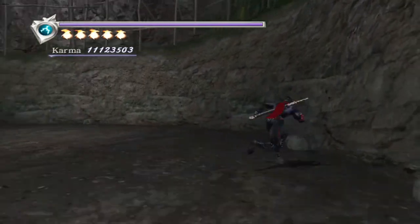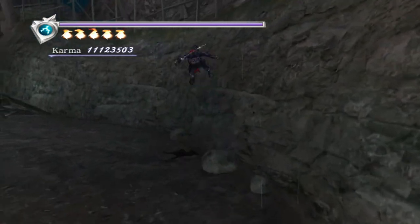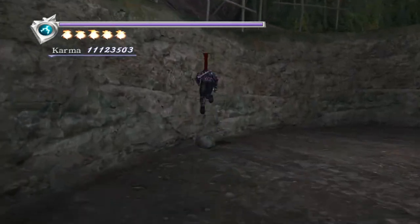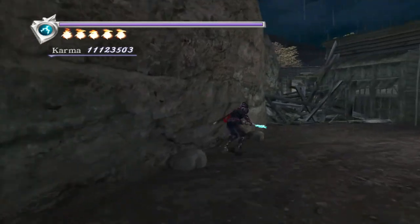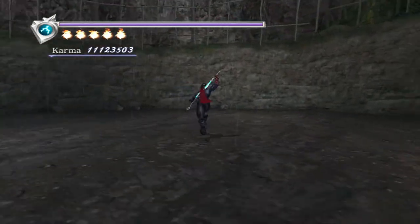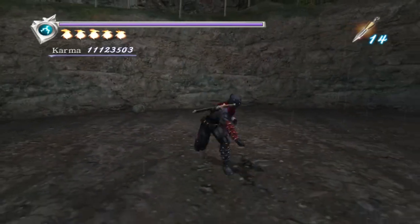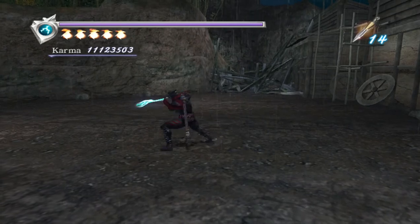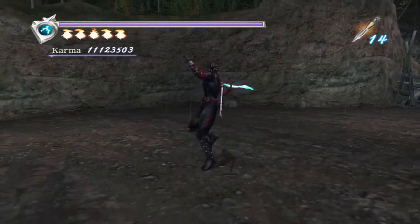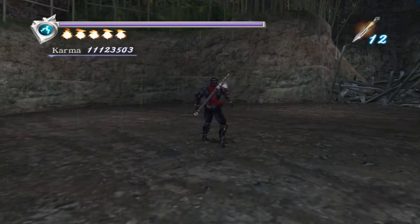One of the best things about regular shurikens is they're a great way to cancel the recovery of a flying swallow. If I just let a flying swallow whiff, it takes ages to recover — look how long that takes before I can start moving. But if I do a flying swallow and then cancel into shurikens, I'm able to move way faster. Incendiary shurikens now function largely in the same way — you can still cancel, pretty much anything can be projectile cancelled if it's a shuriken, whether it's in air or on the ground.